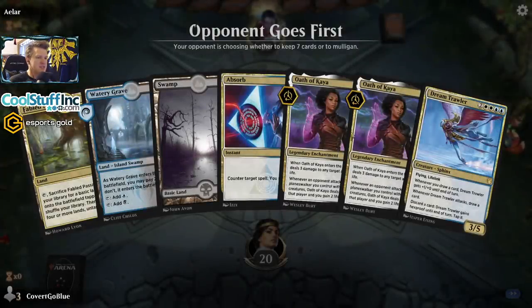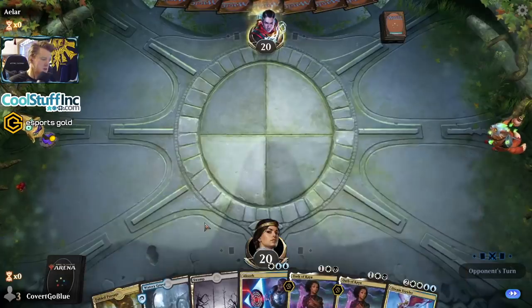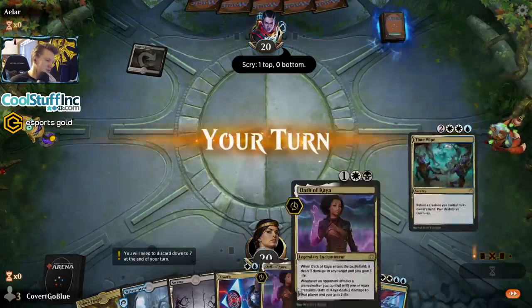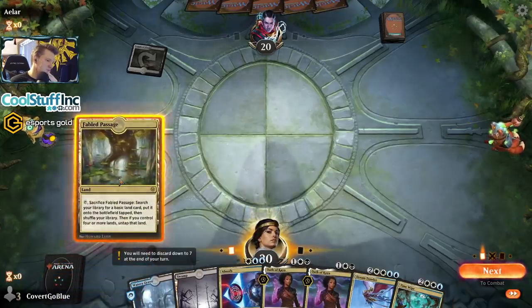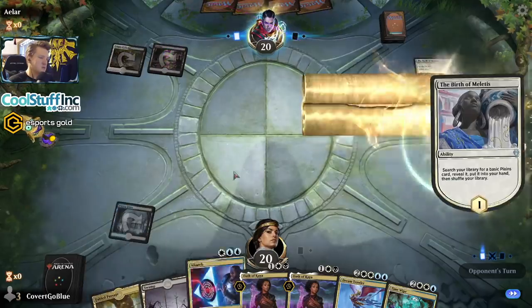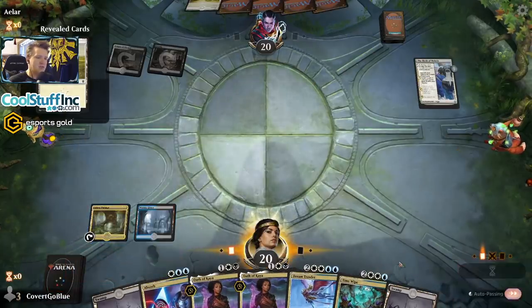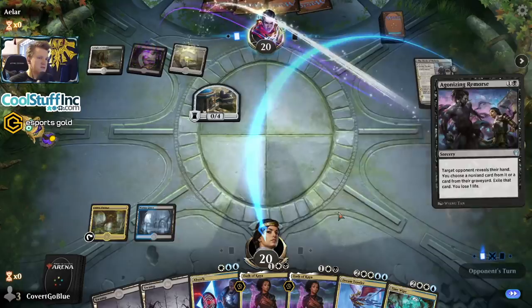This can be our white source — we can't cast the Absorb but we do have the Oaths. If our opponent is aggressive, our hand is okay, I'll keep it. Temple — maybe they're not aggressive, but if they're a Doom Foretold deck, which is what I immediately think of when I see these temples, then Oath of Kaya is still pretty good. I'll go get my white source and play this tapped. Maybe I'll draw another land and make a more informed fetch with my Passage. Yeah, it's a birth alright. We definitely want white so we have the option to run out Oath of Kaya next turn — Doom Foretold, Oath of Kaya is a good card to have.